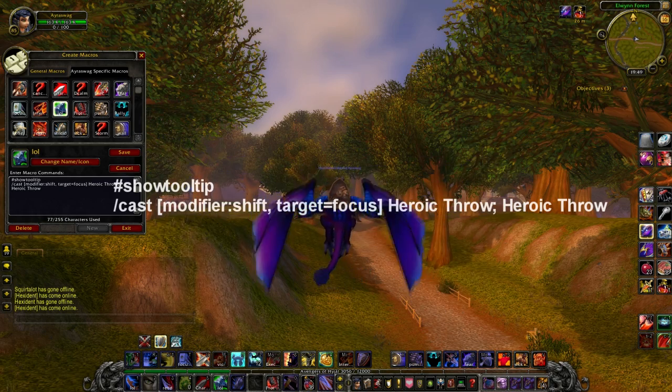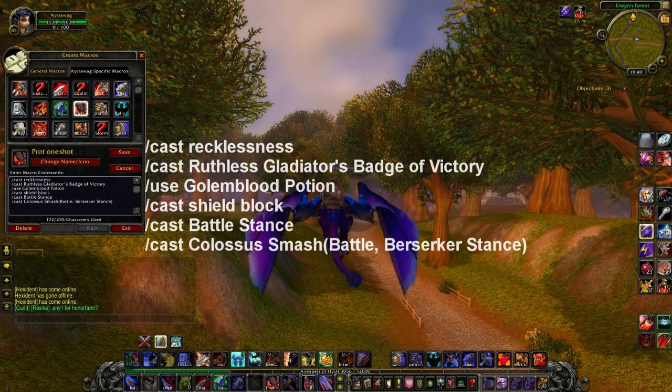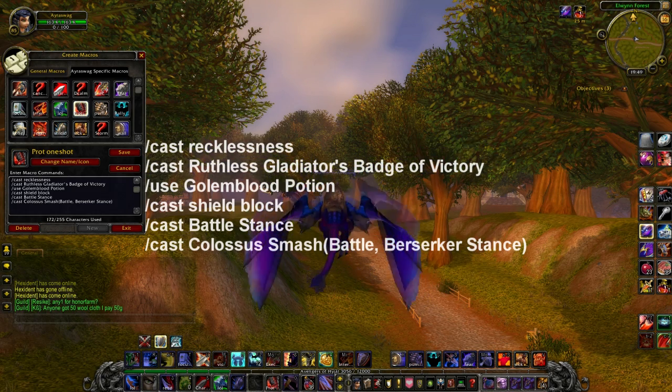Here's my most important macro — it is my BG and arena one-shot macro. It's: slash cast Recklessness, cast Badge of Victory, use Golden Blood Potion, cast Shield Block, cast Battle Stance, cast Colossus Smash, and then Shield Slam for a bazillion health. It does a massive amount of damage and it's really good in battlegrounds when you've got Vengeance stacking up to get some insane crit.